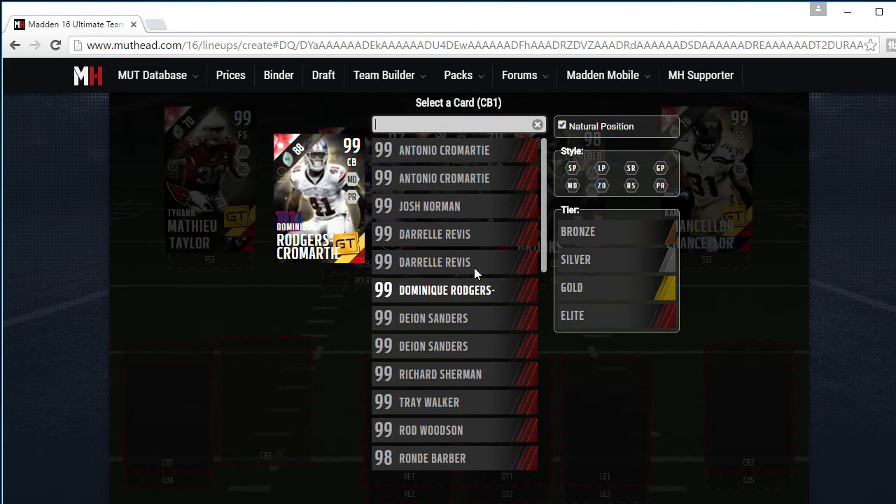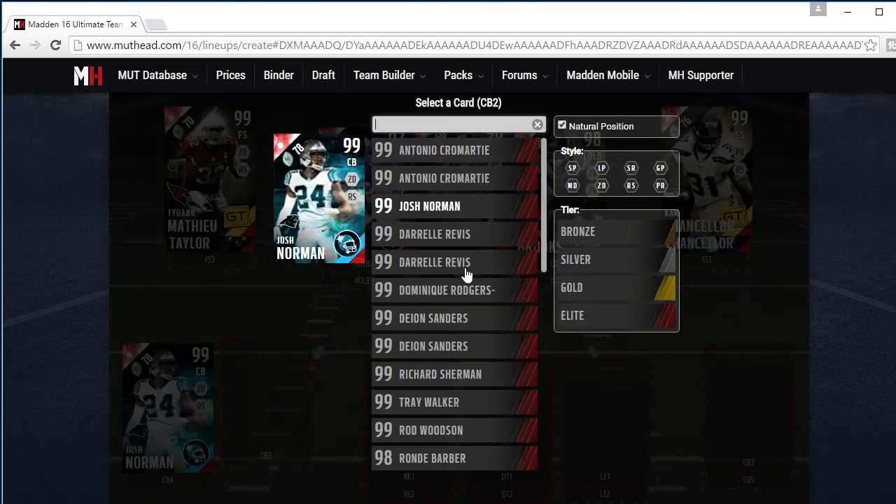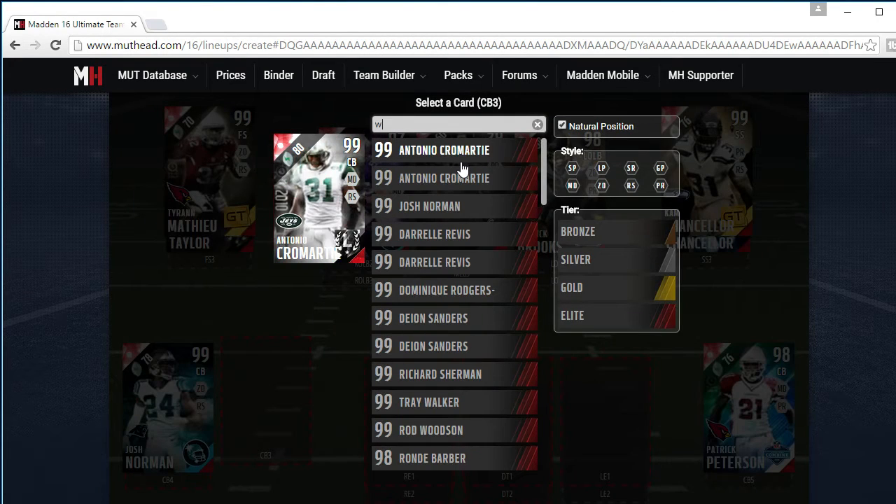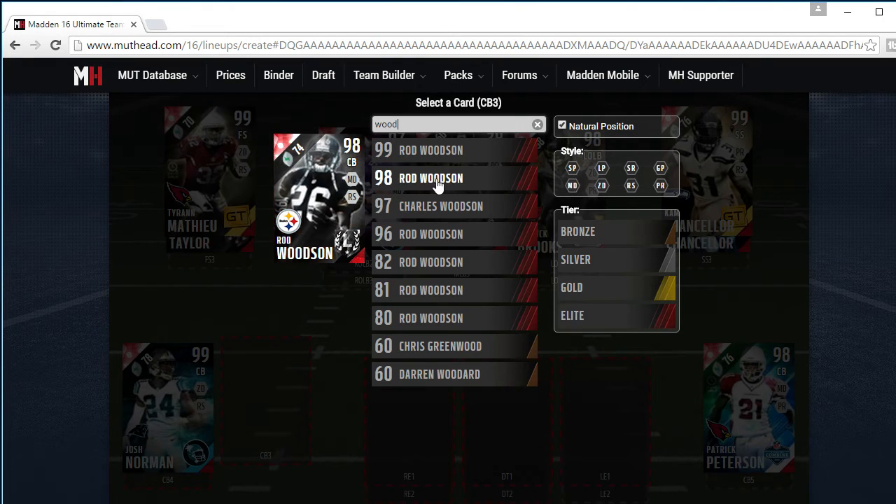Cornerbacks will be Josh Norman. Backup will be Peterson backing him up, and Watson as well.